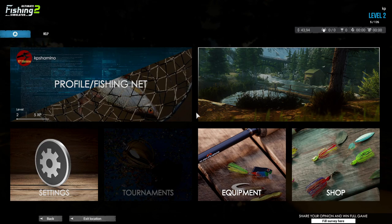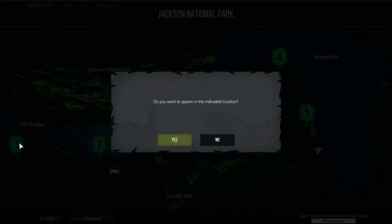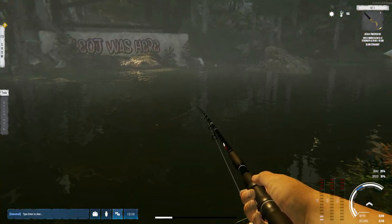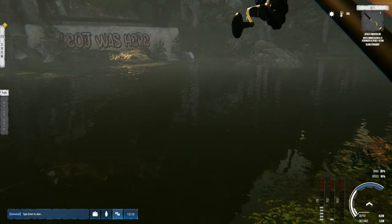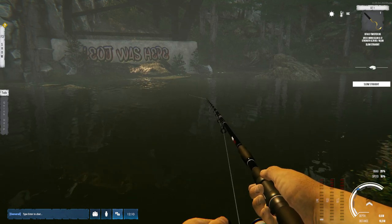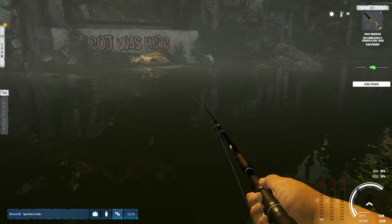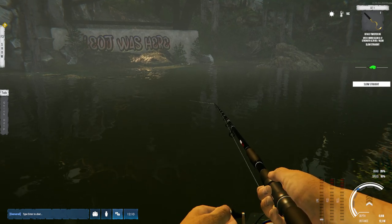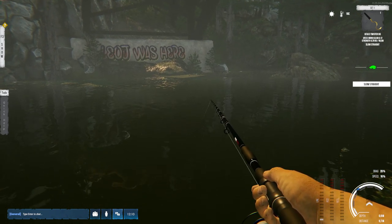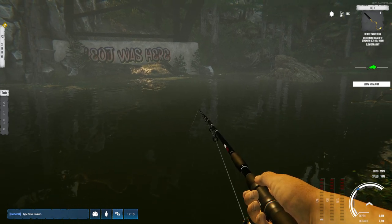Let's go to the other position which is really good - at number one, under the bridge. Come here and throw in - once again same presentation because there's no other option, you just reel in. Sometimes if you throw with the current you will not get the green dots - that's something I noticed.